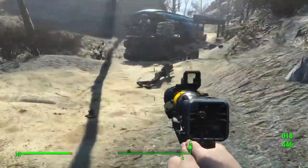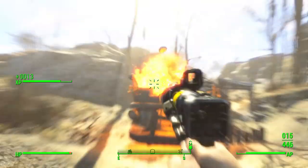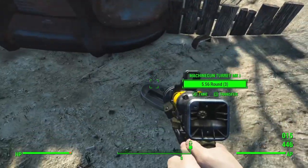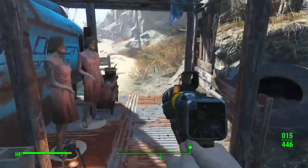That's it, friends. This is Outpost Zimonja. I'm just going to loot all of these, shoot the turret, and I'll go back and use the workshop and set up everything as previously described.